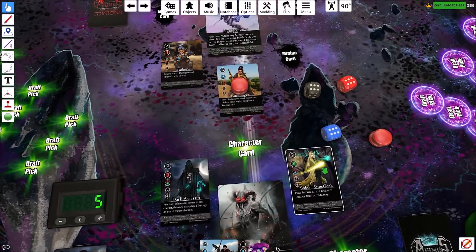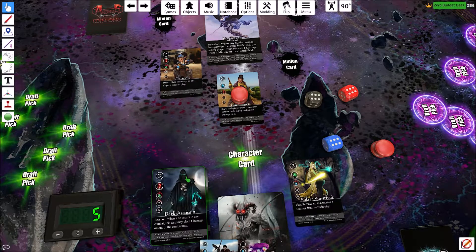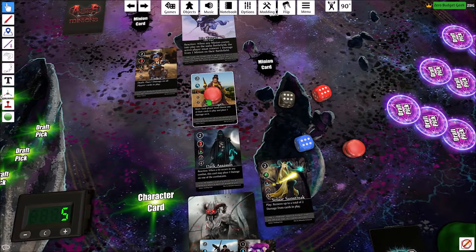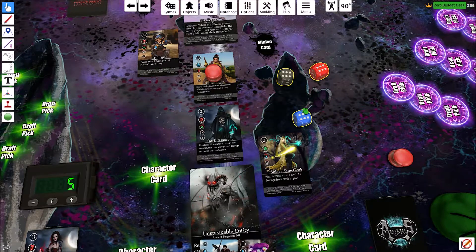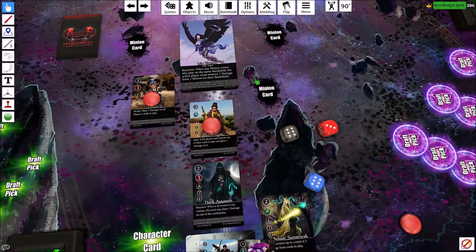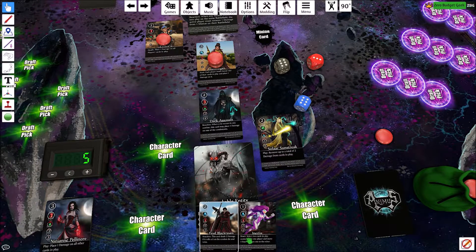I move Dark Assassin up to melee, keeping Solar back since he has the best chance against the Gunslinger. The Tinker attacks — four versus four, same type, just luck of the dice. Dark Assassin wins ten versus seven, popping a damage on the Tinker. All we need to do is kill the Gunslinger and we win. It's their turn over and it goes back to me.